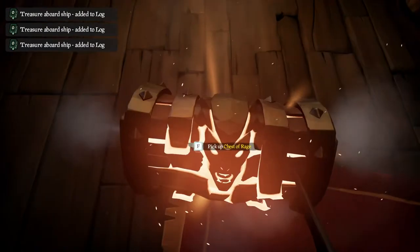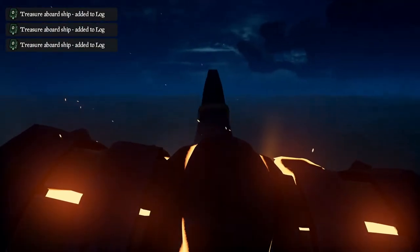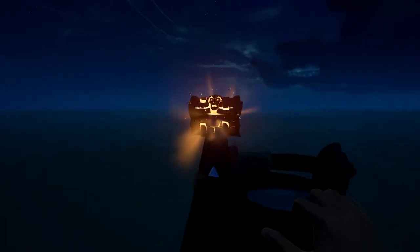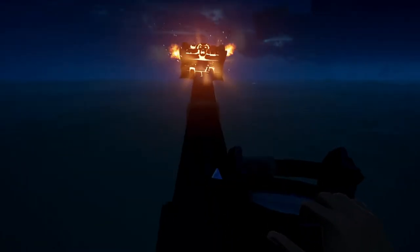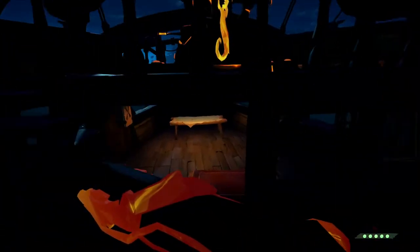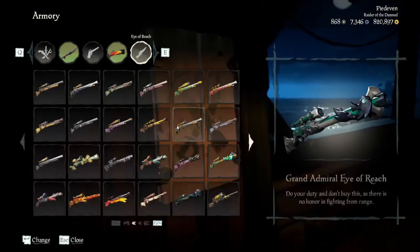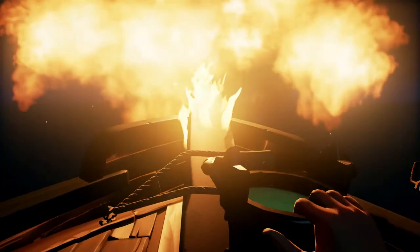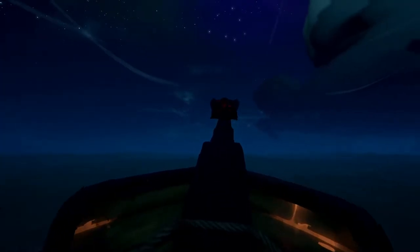After getting your stuff on the ship, you are guaranteed a Chest of Rage — basically it explodes after a time has passed. You should always have a bucket of water handy for it. I place the Chest of Rage on the bow so I can pour water right on it. As you can see when it explodes, grab your bucket and pour it on — though note that one bucket doesn't fully calm it down.